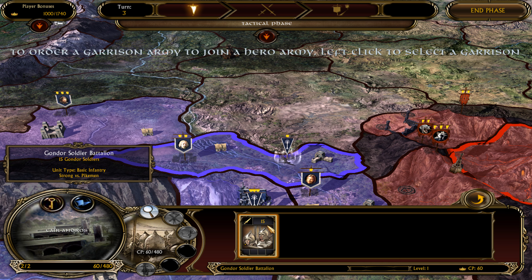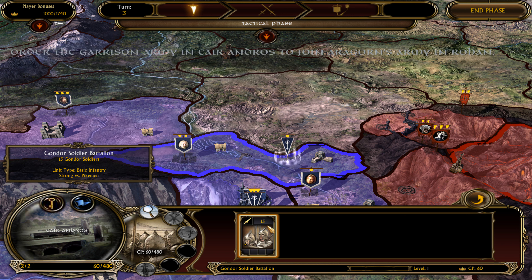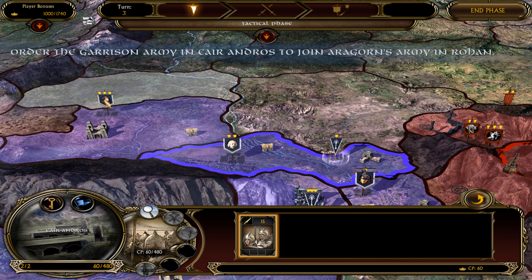Select the Garrison Army in Caer Andros and examine its composition by displaying the Details panel. Observe that the battalion you just trained appears here. From this panel, detailed stats for each battalion in an army can be seen, and commands to the individual battalions themselves can be given.